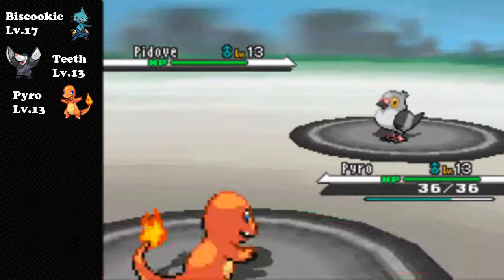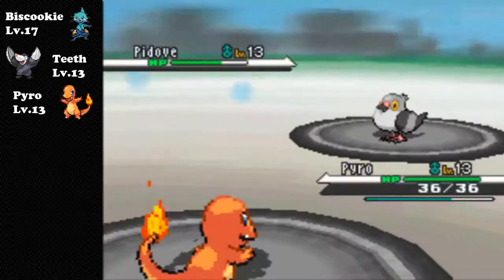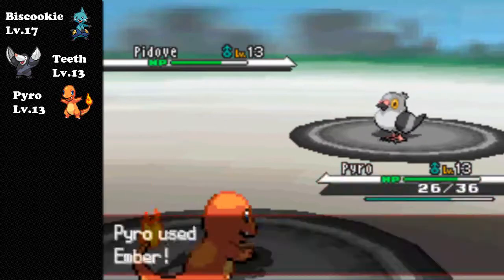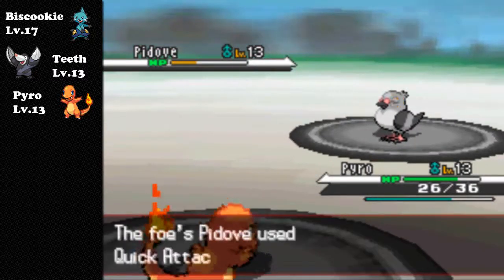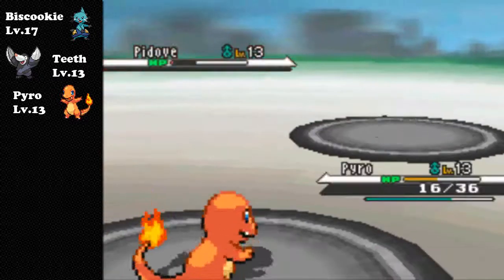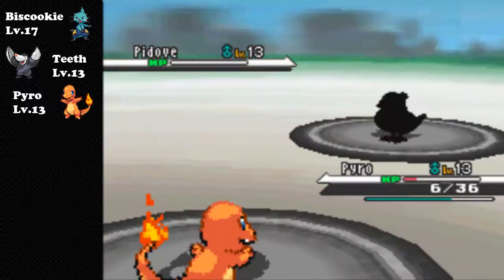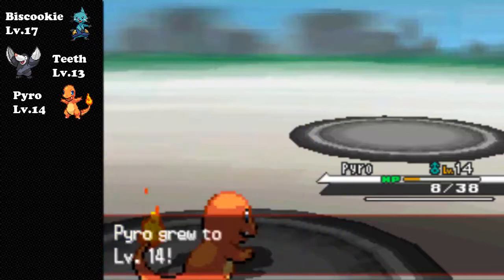I'm just gonna use my best attacks and hope this battle isn't too hard. They're all level 13 so they're not gonna be higher than your Pokemon - it shouldn't cause you too much trouble. I hate quick attacks so much - why did it have to survive every single time? He's almost killed mine too, but I'm level 14 so I'm happy.